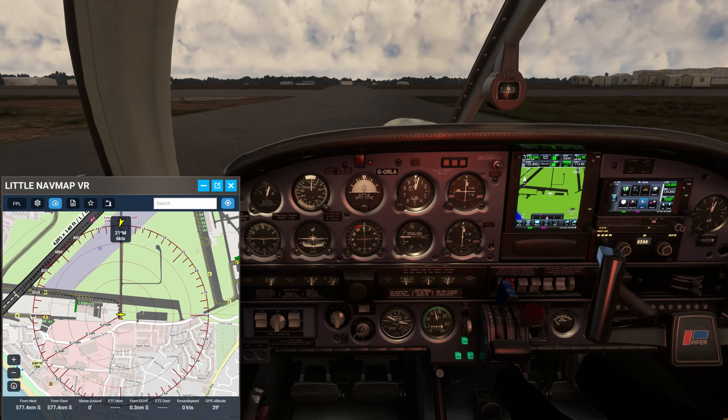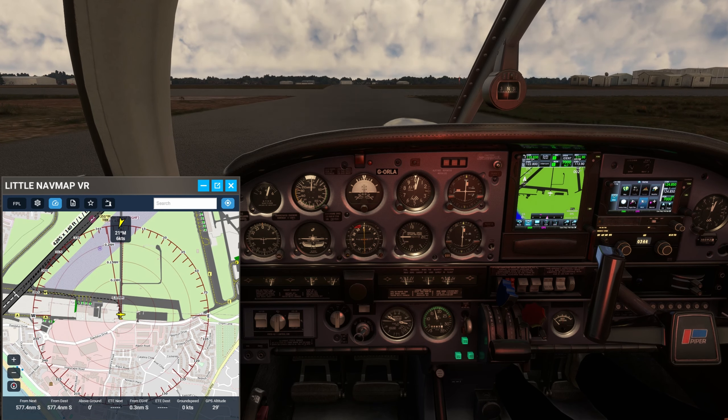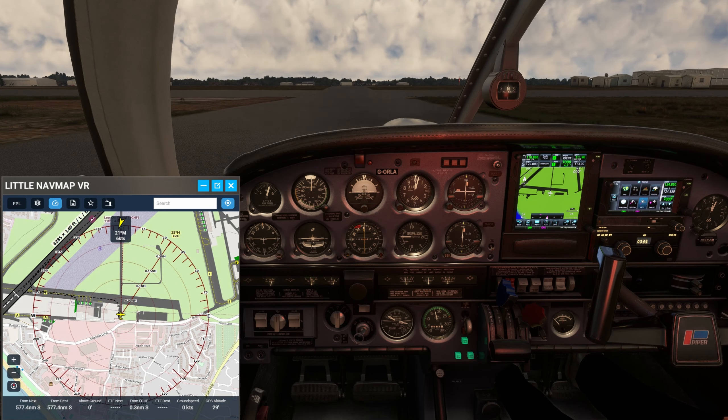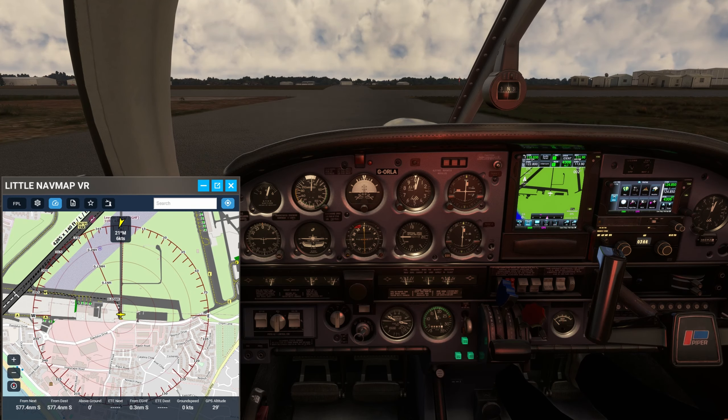Golf Oscar Romeo Lima Alpha, good afternoon — good morning — readability five. Roger, fives also. Requesting airfield information for a local flight to the south. Runway zero five, left-hand visual circuit at 1,000 feet, QNH 990 hectopascals, QFE 989 hectopascals. Roger, runway zero five, left-hand, 1,000 feet circuit height on QNH 990. Squawk 4306.